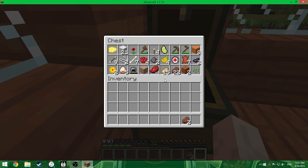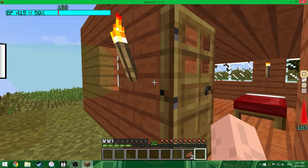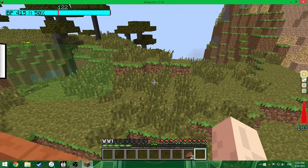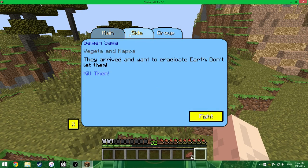Right now I'm actually trying to train for Vegeta and Nappa. These are the sagas — I've got the main saga and I'm on the Saiyan Saga with Vegeta and Nappa. I've got a side quest. Food restores health as well as Ki. Ki is located up here, and health and your Ki attacks that you have are over here. The 183 is my health.